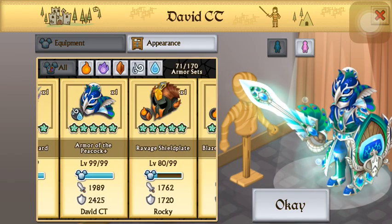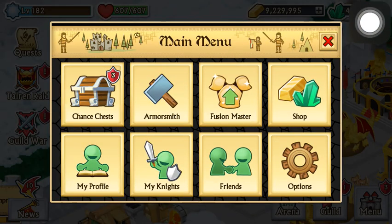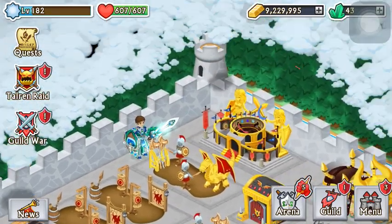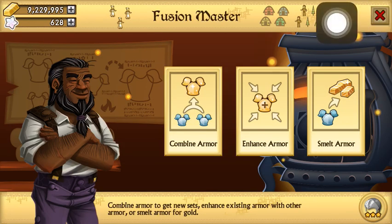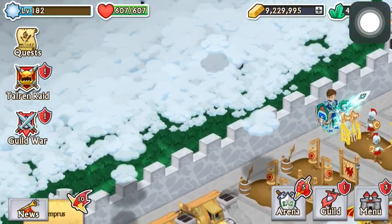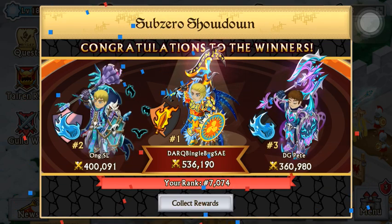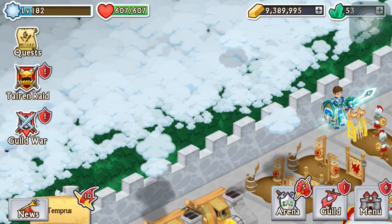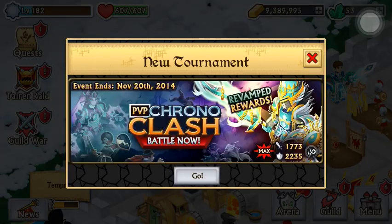If you would like to buy this account, message me online or him online. I'll be putting his Line ID in the description for this video. So if you would like to buy this account, that would be great. He wants to sell as soon as possible, so if you want to get a Peacock Plus, Ravage Shieldplate, a few other armors — he's got keys too, and another 10 gems. Anyways, if you would like to get this account, just message one of us and we'll get back to you as soon as possible.